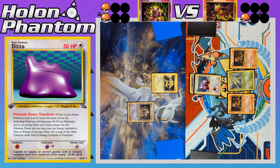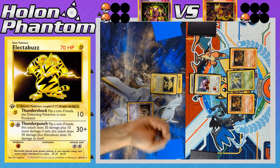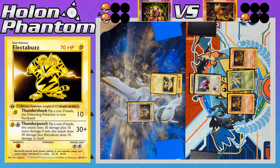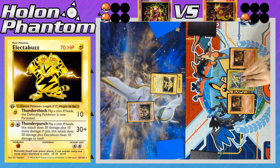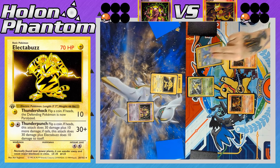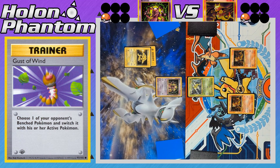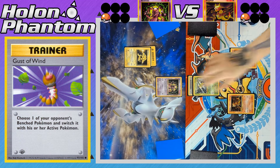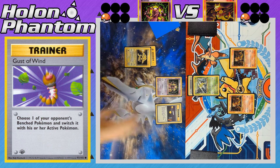The next Electabuzz comes into the active spot, gets a Lightning Energy, and attacks with Thundershock. If Ditto is paralyzed, its Transform power is cancelled, reverting it to its base 50 HP Ditto form — and that's exactly what happens. Ditto is KO'd because of the paralysis, and now both sides are tied with one prize remaining. Scyther comes into the active spot for the Magmar side, and the player activates Gust of Wind to bring up Mewtwo from the bench. Mewtwo needs two Energies to retreat. Scyther gets a double colorless Energy.